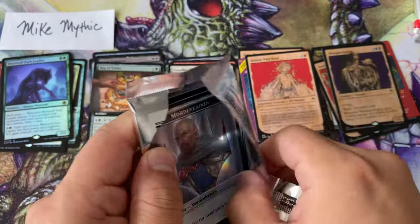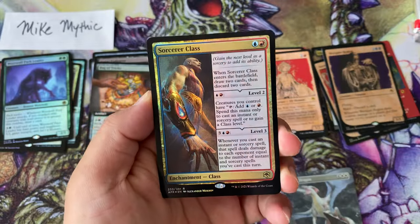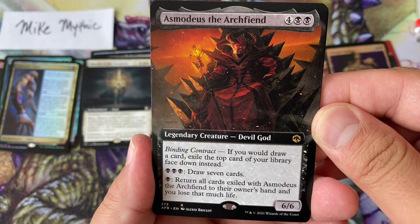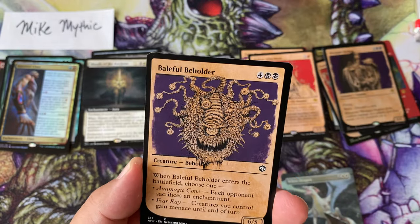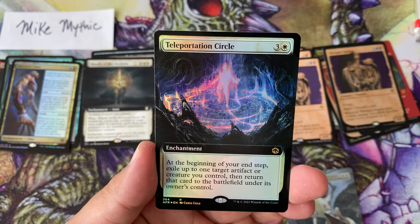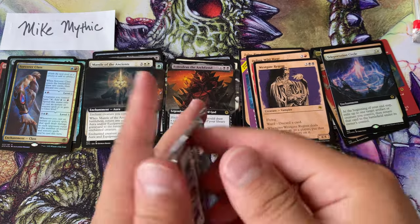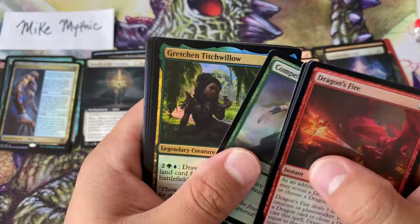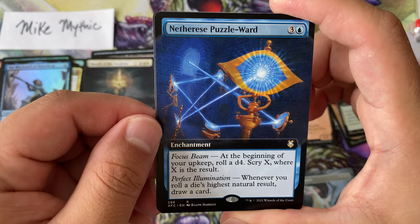On to pack number six — got a little Morning Heinen emblem, haven't seen that one yet. Sorcerer Class is our foil rare, Mantle of the Ancients again, Asmodeus the Archfiend — devil and god, who would have thought we'd see those two creature types next to each other. Westgate Regent again non-foil, Manticore foil, and Teleportation Circle foil extended art. These are super good cards, decent in multiples, but more of an EDH card. At this point it just feels like every standard set is EDH Masters.